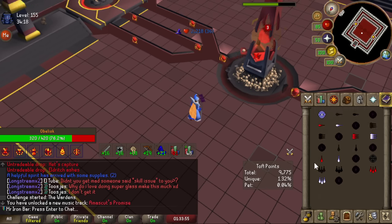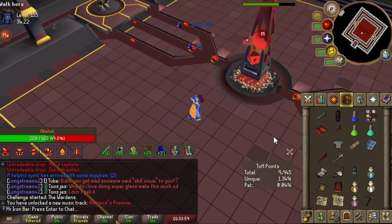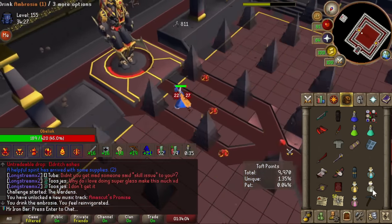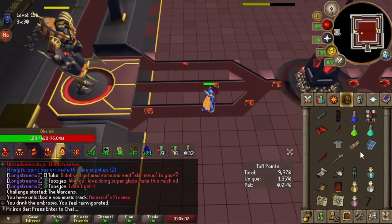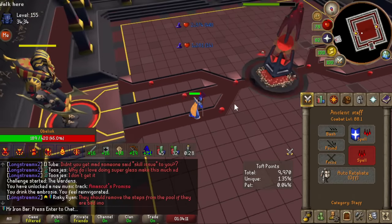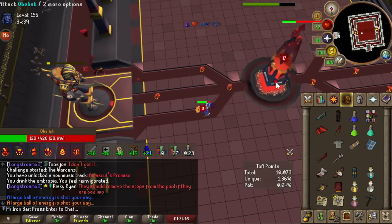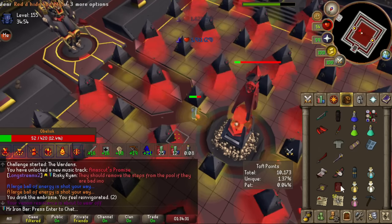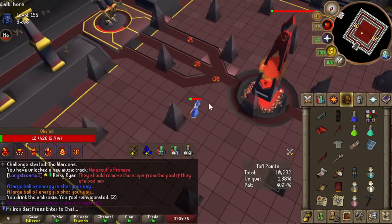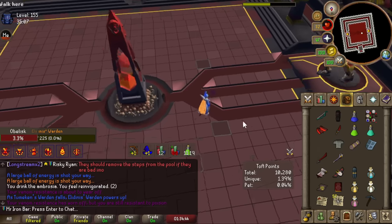Because I'm standing still I can melt this pillar — but wait, I forgot about that mechanic. Almost killed myself — good thing I have Ambrosia. I'm so rusty at this. We made it through phase one somehow.